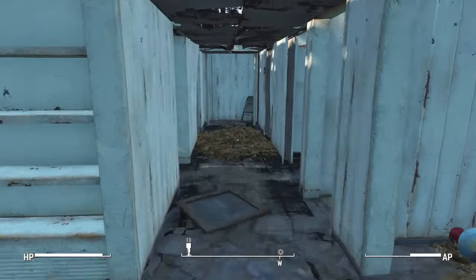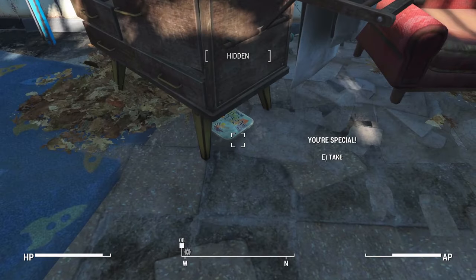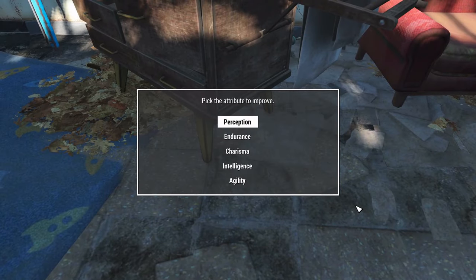Now head to Shaun's room and under the drawers will be a book called Your Special. This will allow you to permanently increase one of your main attributes.